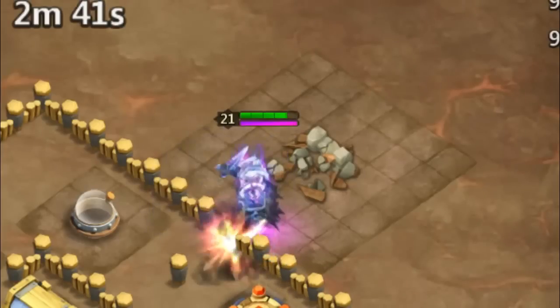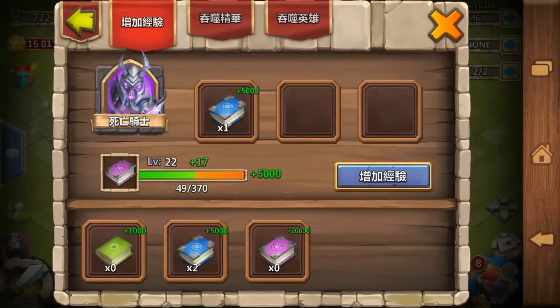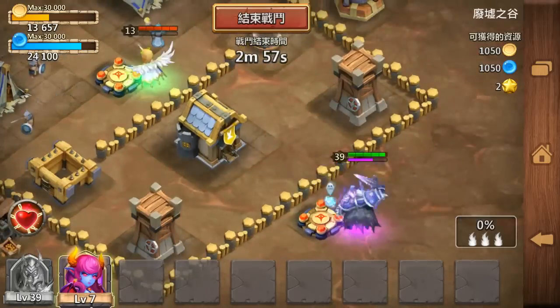He's also a ranged hero, not melee at all — because as you could see, he was attacking through walls. So he's like Thunder God: ranged melee — semi ranged, semi melee.